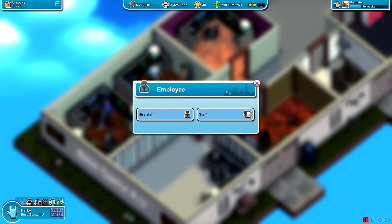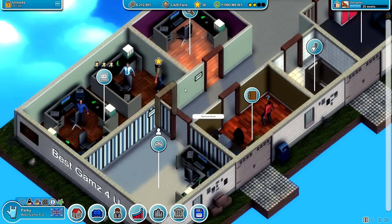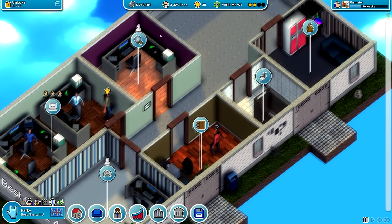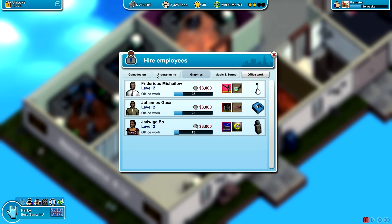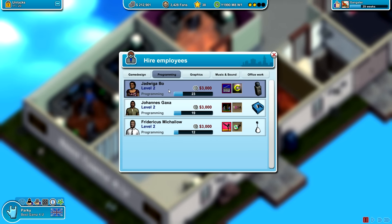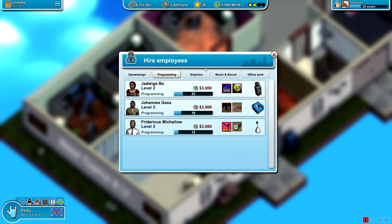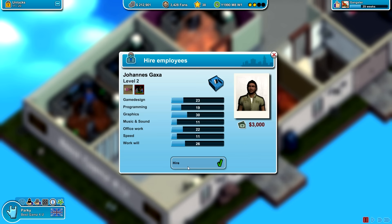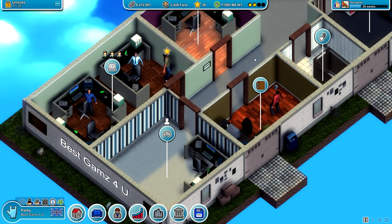What else do we need here? We're also going to need research and a bug tech tester. I suppose we can maybe get just one more person to do both of those jobs. Let's hire another staff member for programming — this lovely lady here. Doesn't look like we can hire her — why can't we hire her? Can we only hire a certain number of people? So we can't actually hire these people yet. At least we know now that we've got a max number of employees of four.